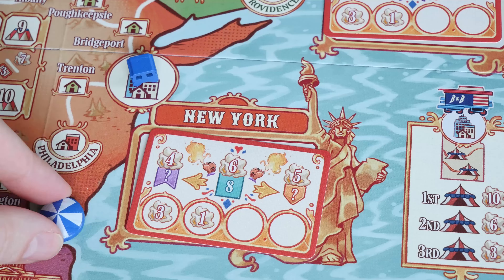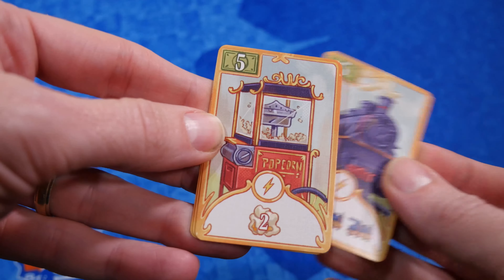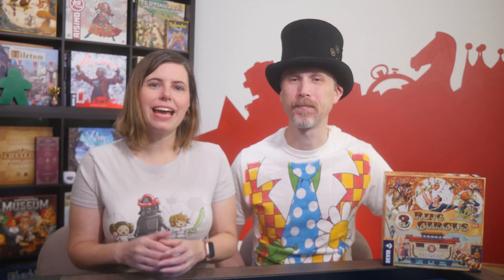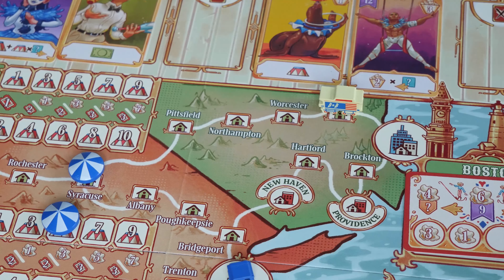You'll get even more points if you are the first or second to perform in a big city. A couple of other notes when performing: you can play a $5 money card from your hand to gain an immediate benefit like moving your caravan extra spaces, getting points, more cards, and things like that.